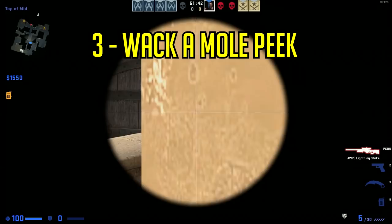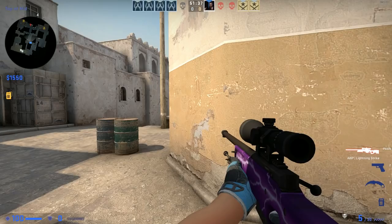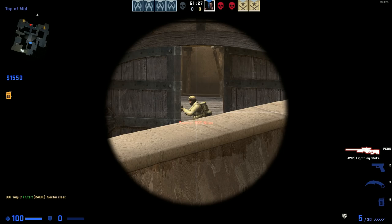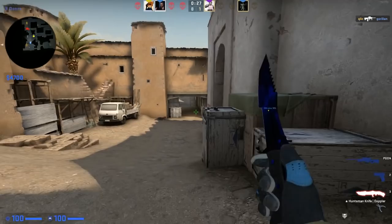Number three would be the standing-up pick. If I want to pick that corner, I can either walk left and try to get him, but this one is going to be harder. What I really like to do instead is to crouch so that I'm hidden, double zoom in a little bit below the corner. And when I stand up, I'm going to be right on the guy. This is extremely efficient in CS:GO.